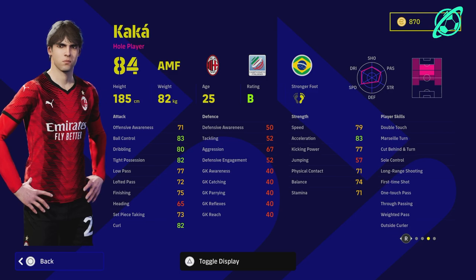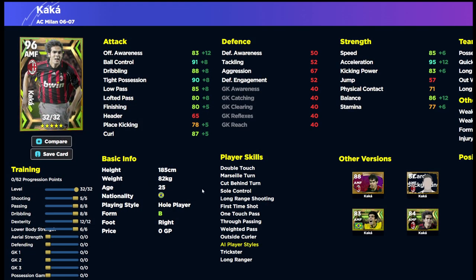We're over on eFootballDB. Even though this card doesn't go to 97 overall, this is the best overall build — you've got ball control, dribbling, and high possession as well as low pass and finishing all into the 80s and 90s. Speed and acceleration are really high with balance at 86. There are a couple of key components to this card.